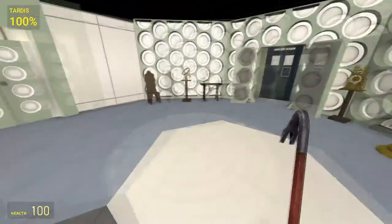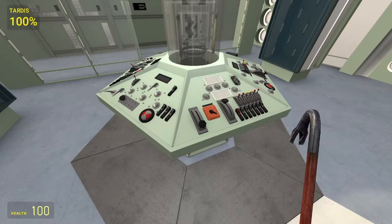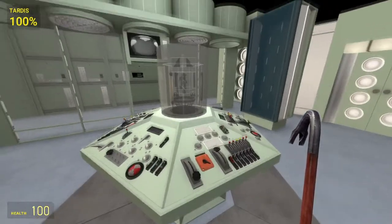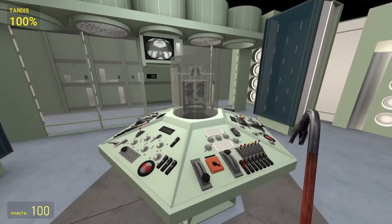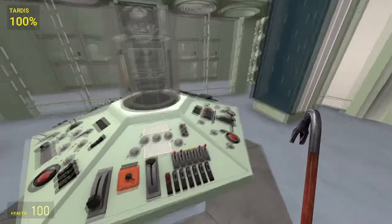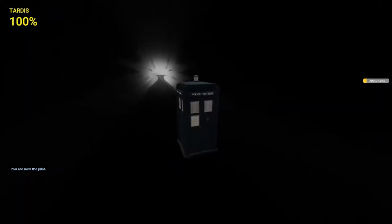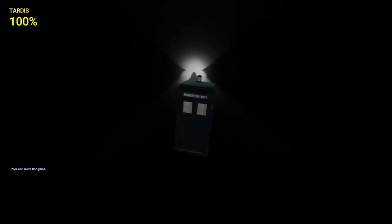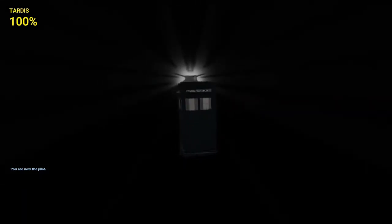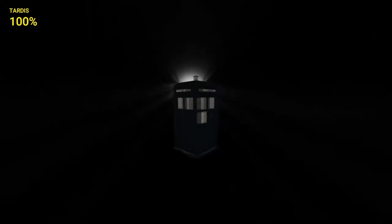Now we're actually going to dematerialize, since I have a location set. I'll hit the dematerialization lever. We are now in flight mode — if I press E on the console you'll see we're now in the time vortex. I can push W and it appears I'm flying through the vortex. Forward is forward in time, backward is backward in time — a nice little feature.